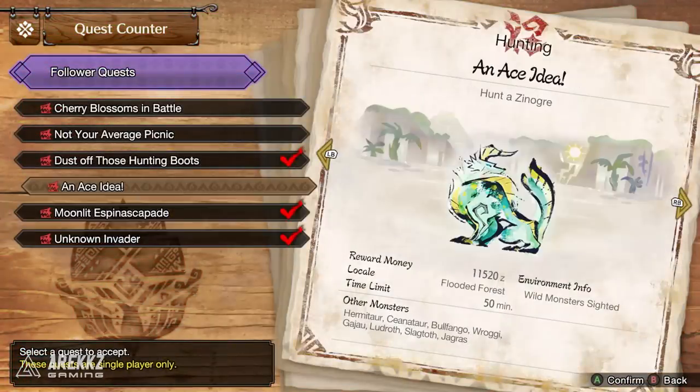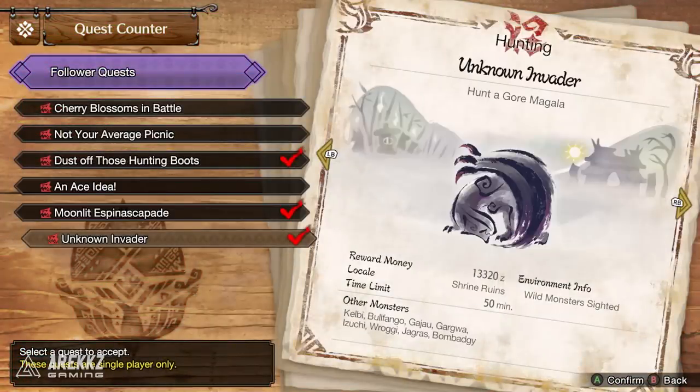If you want to get this one, you will need to be Master Rank 4 and turn your attention to the follower quest Unknown Invader. You need to complete all of Master Arlo's previous follower quests, then complete Dame Theorraine's Audience with the Queen and Flicker in the Night follower quests as well. Then you speak to Master Arlo and you can then get the Unknown Invader quest, which will result in this armor.